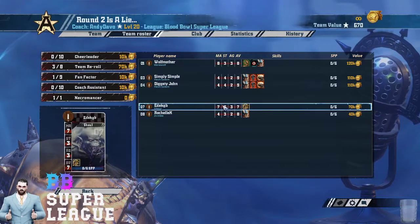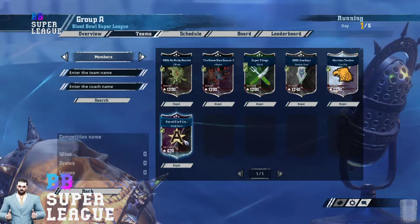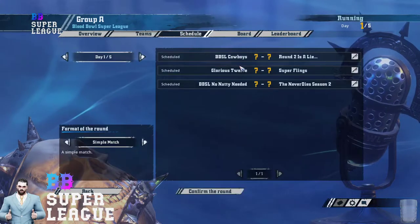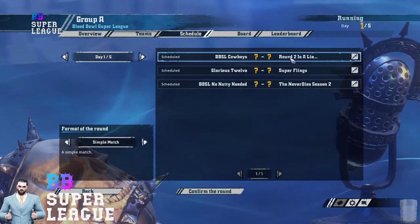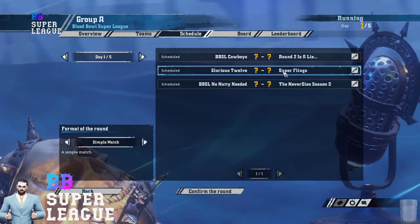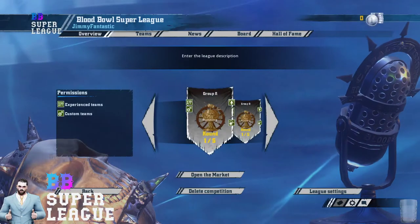Andy Devo has a Mighty Blow Block Wolf, and about four Guard. It's going to be a pretty good team when it's all said and done, but unfortunately you can't see it all there. So that's Group A. First week we've got Dimmy G's Undead versus Andy Devo's Necromantic, Crucifer's Humans versus Elliot's Halflings, and a Skaven mirror between Sea Roas and Kanoa.